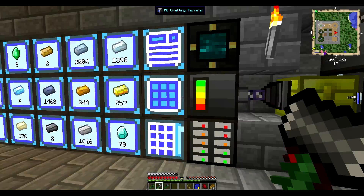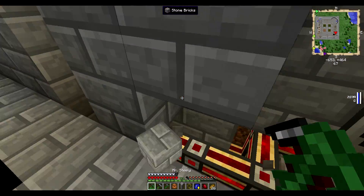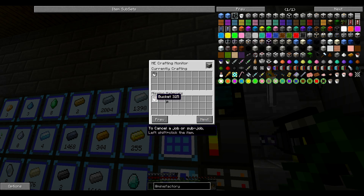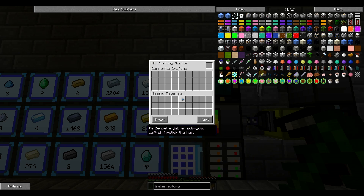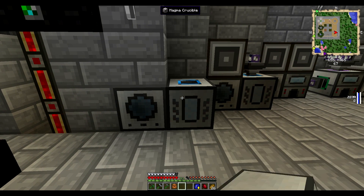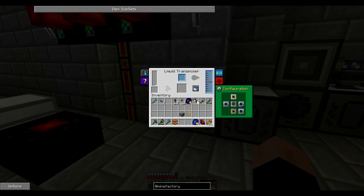We are going to add the liquid transposer to the system right here, instead of the carpenter. So — magma crucible done, liquid transposer still crafting. We need a bucket. We need to make 16 buckets. So we have the liquid transposer and magma crucible. We are going to do this manually right now because we don't have any service quartz.